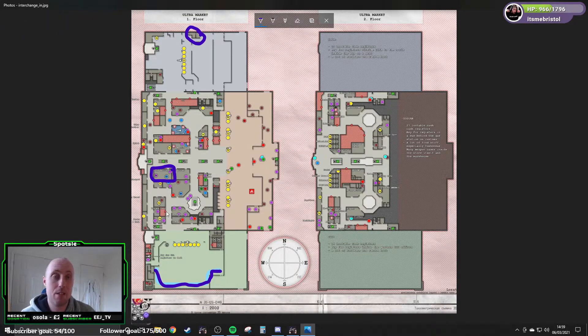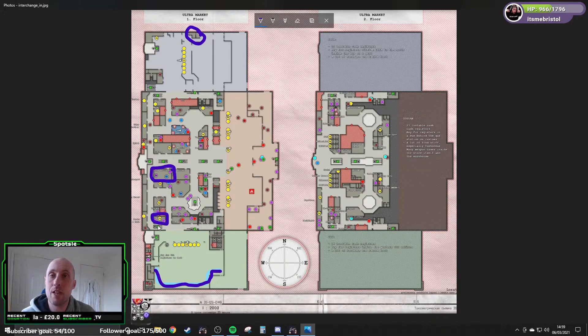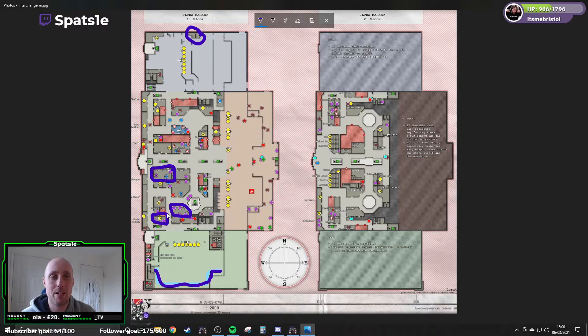This place is fantastic. There's a sex shop next to the stairs which has a high spawn chance of GPUs. You've also got a tech shop which has a high spawn chance of technical loot and GPUs. So you've got three nicely located areas with a lot of loot. Then you have stairs that bring you up to Tech Light, which is also a hugely profitable area early in the raid. And there's a pharmacy where you can find LEDX — but you need a key.